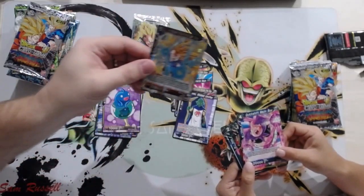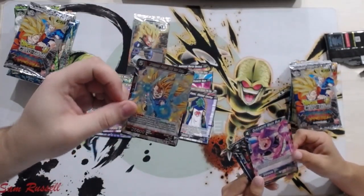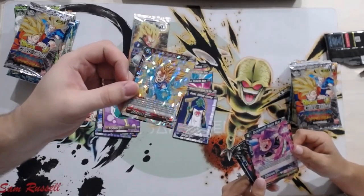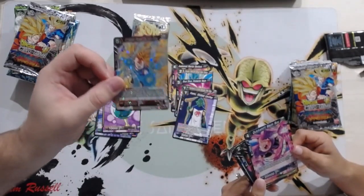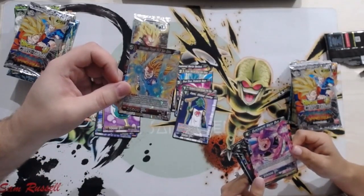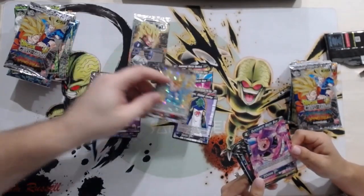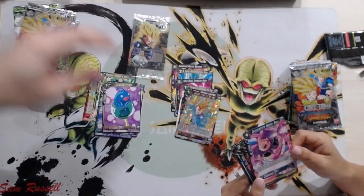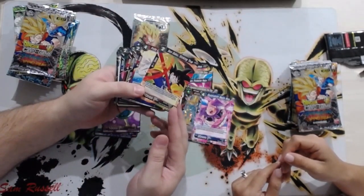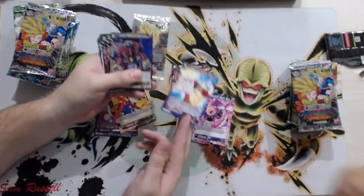This is a reprint rare. All the reprint rares come in shatterfoil, which is pretty cool. I don't like shatterfoil myself but it's practically a new card with new art, since this rare came with normal foiling in Set 4. Now it's a shatterfoil. Quick Shift — we know that's a reprint. Here's the new Son Goku skillless support, and that's the earlier topper I was speaking about.